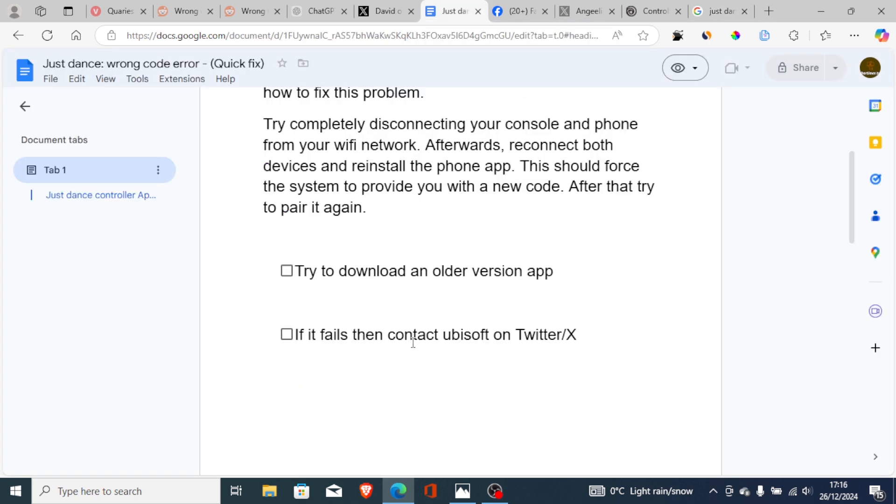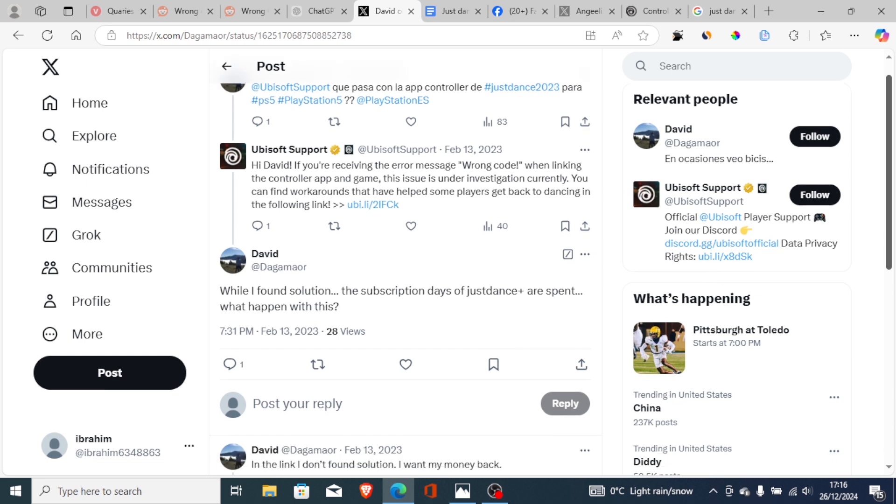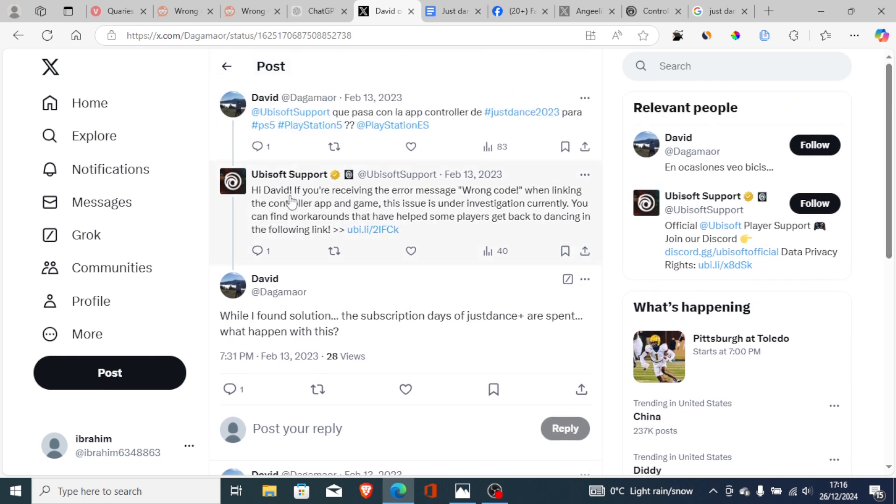If that fails, contact Ubisoft on Twitter/X. As you can see, a lot of people have been able to get their problem resolved by contacting Ubisoft support. Just tag them on X, explain that you're facing the problem, and they will help you resolve it.